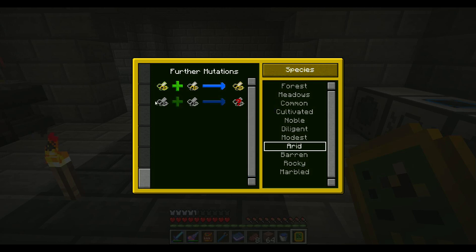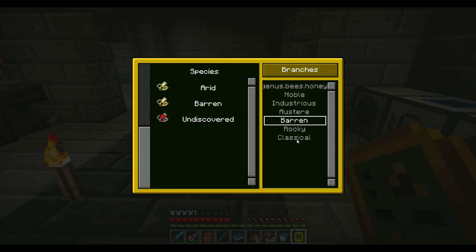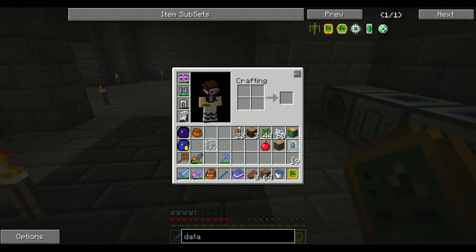If we go down here to Arid — Arid with a Common will get yourself a Baron. Now there's something that I'm looking for — I'm pretty sure if we get a Baron with an Arid, we would get ourselves the next one up the chain right here. Sweet. And here's the Baron line — Arid, Baron. But these are all the stuff I've discovered so far. You got three branches — Industrious, Noble, and just the regular bees. Sweet, right?